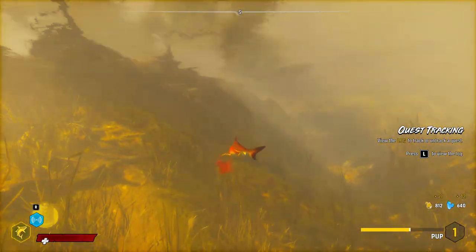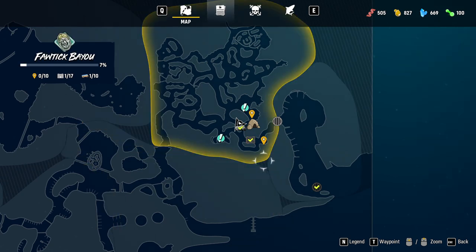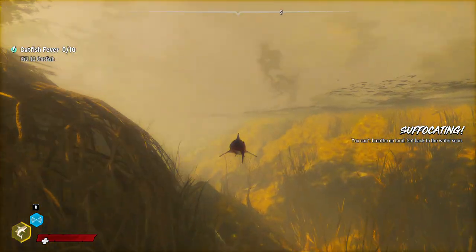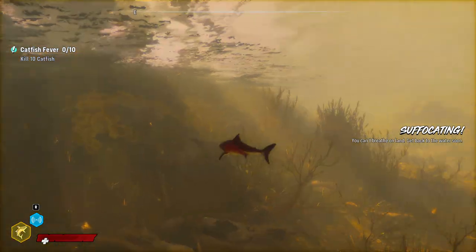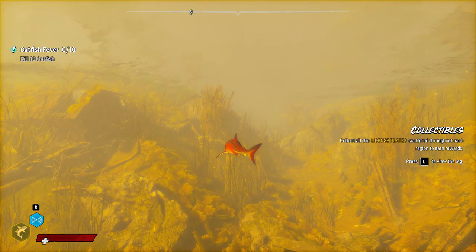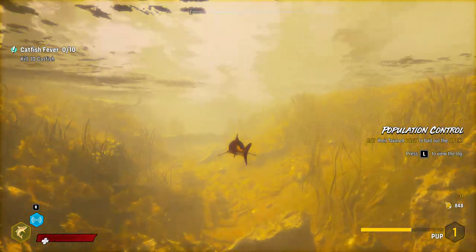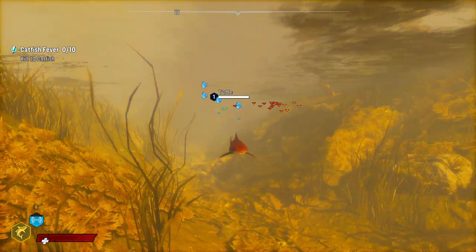The tiger body gives us more nutrients whenever we do something. I want to knock out all these little quests right here in the beginning because I'm never going to come back here. We're eating stuff along the way and leveling up. It's been a while since I played this — press R to activate the sonar. Take a look around — looks like we've got to eat ten catfish over there.